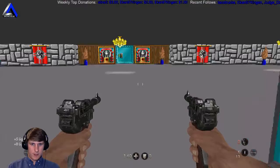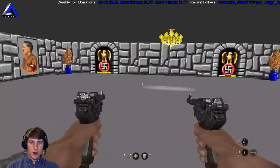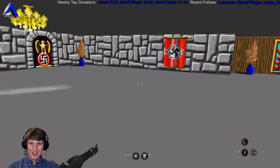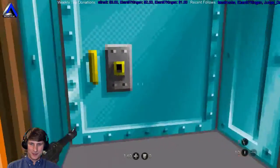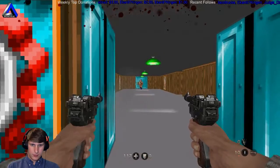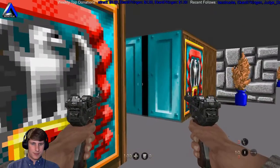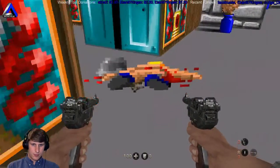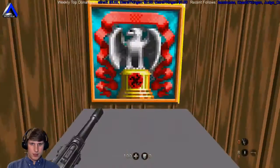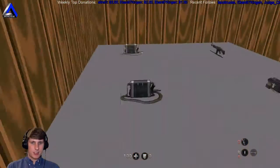Should be all of them right there. There's nothing behind this door. There could be a secret door here though, so we're going to check. Nope. Took a little more damage there than I would have liked. There is a secret door right here.